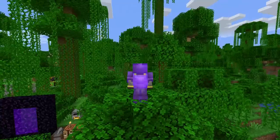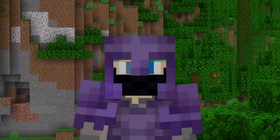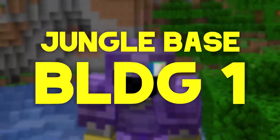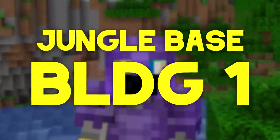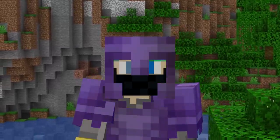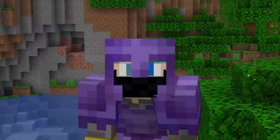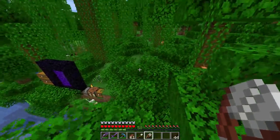Welcome back to the Minecraft guide, episode number 23. We can't waste any time today — by the end of the episode we're going to have the brand new town hall, the starter house number two in this world. It's going to be a big project; we're going to try to do the inside and the outside today. Last episode we set up our food farm over here.